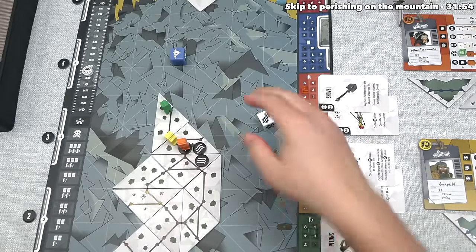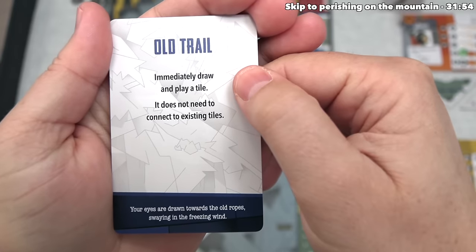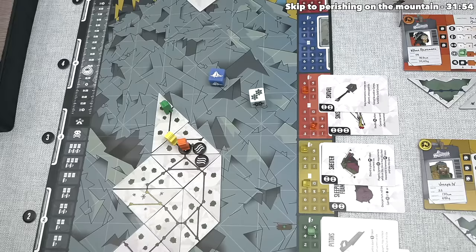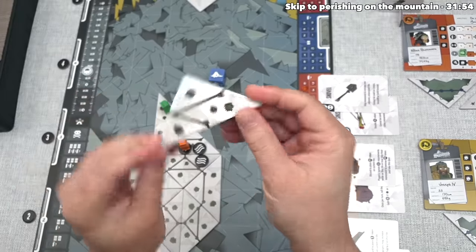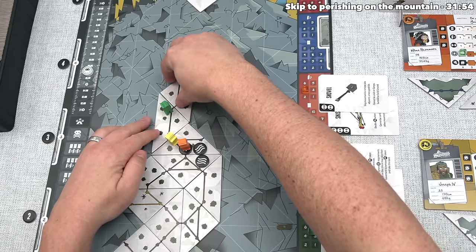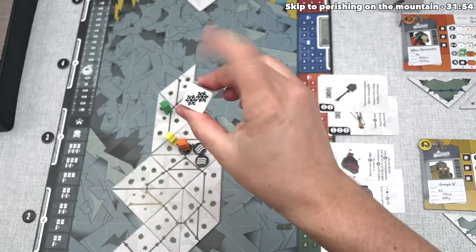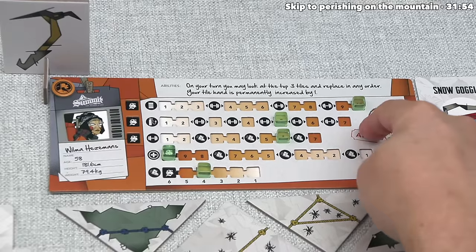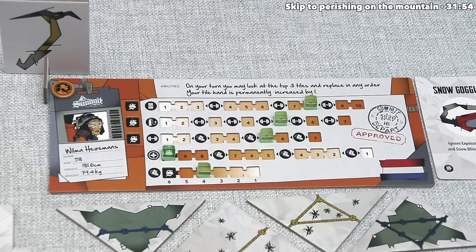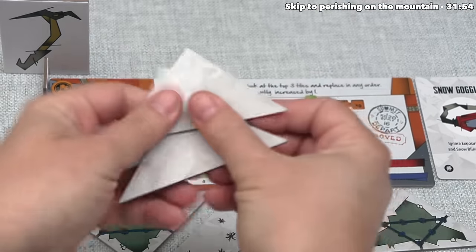Orange rolls the dice — another event! It's Old Trail: immediately draw and play a tile, which does not need to be connected to existing tiles. They draw a neutral tile with great connectivity and place it strategically up the mountain — when the whiteout ends, it'll be a great route to ascend quickly. Then the weather die shows two weather symbols, so orange eats two more food. Orange also looks at the top three tiles and puts them back in their preferred order.